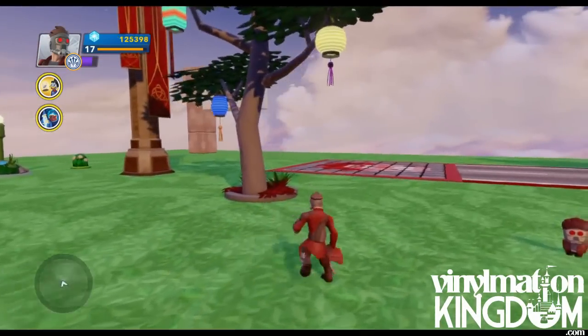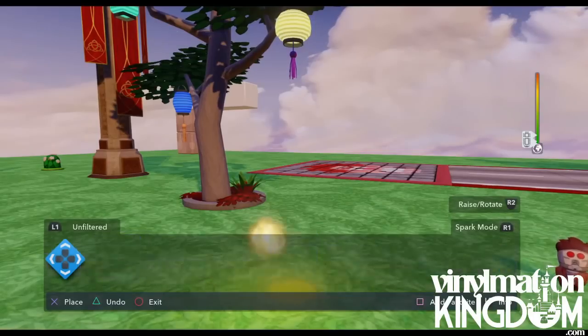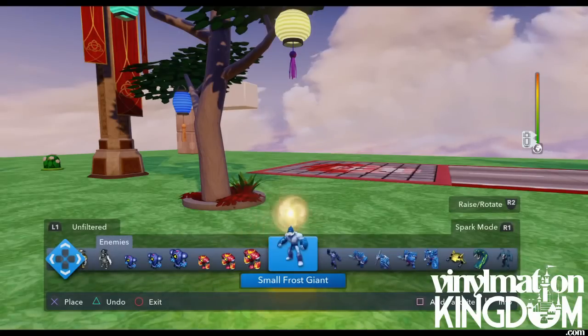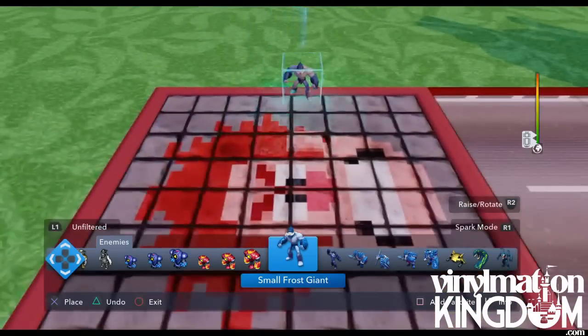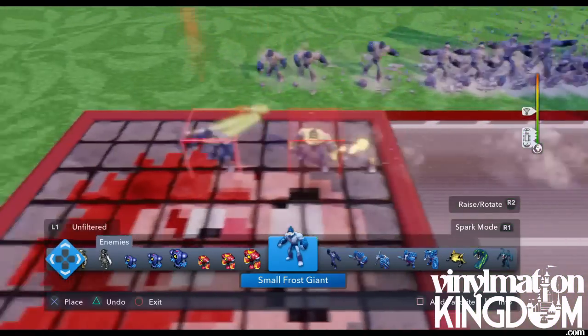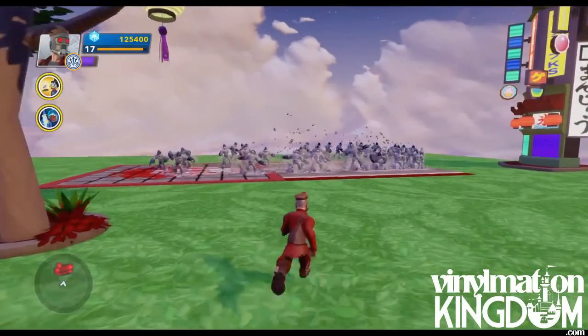Now we really want to see him in action. So the first thing we're going to do is open up the ribbon and find some enemies. We're going to put down loads of guys to give him a little challenge. As you can see — loads of them.